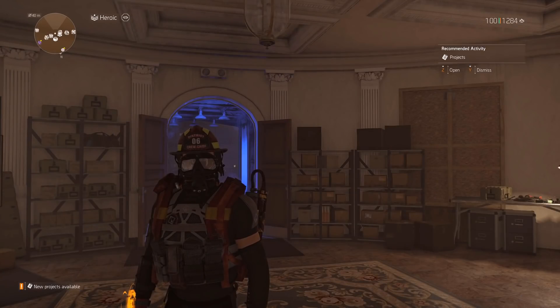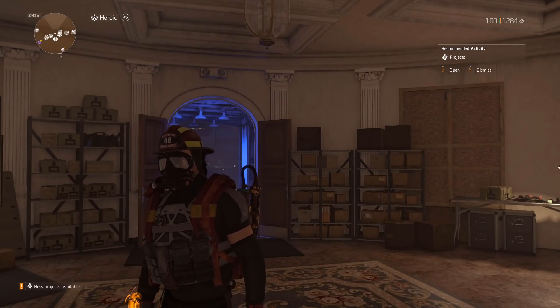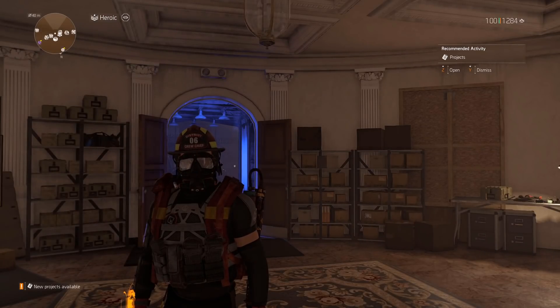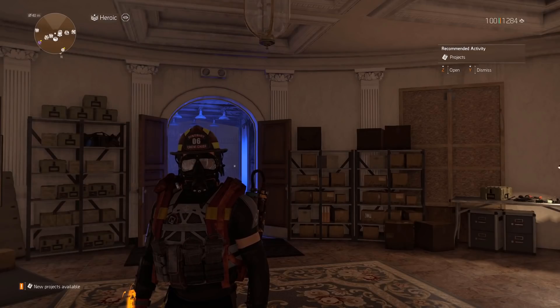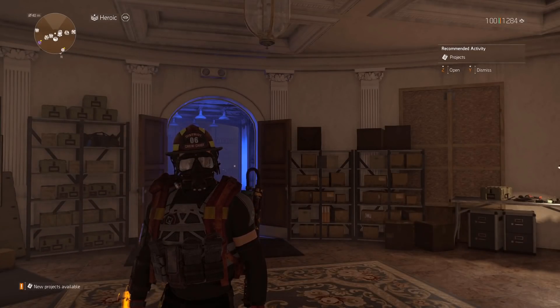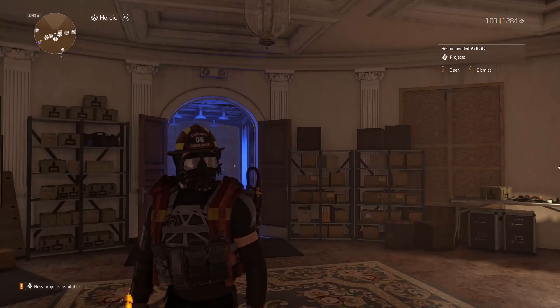What's up guys, Patrick Wolf here. Welcome to another Division 2 guide video. Today's video is going to be a very highly requested one: Sadist versus In Sync. Before we get into the details of this comparison, remember that we are not going to say which one is better. I personally do not believe one or the other is better — I use one for certain builds and the other for other builds. They are both situational talents.